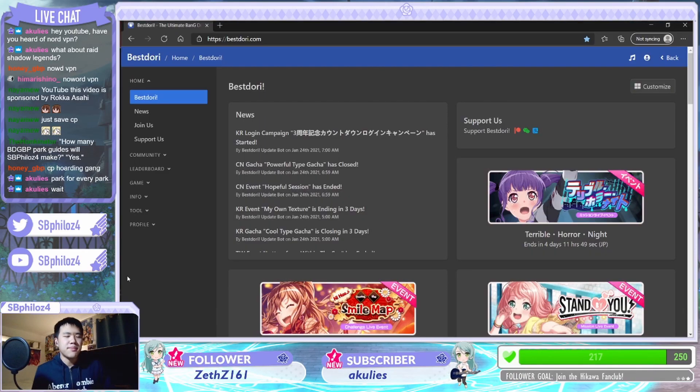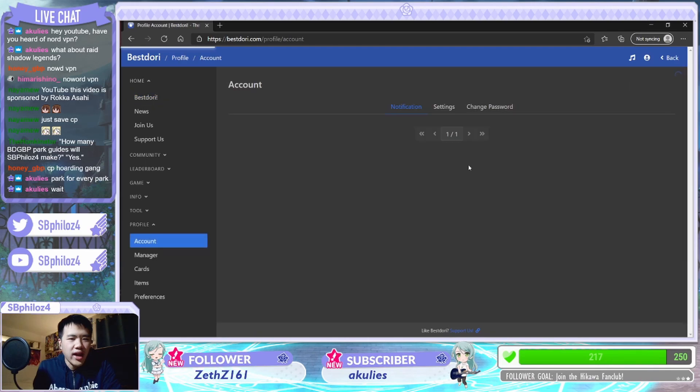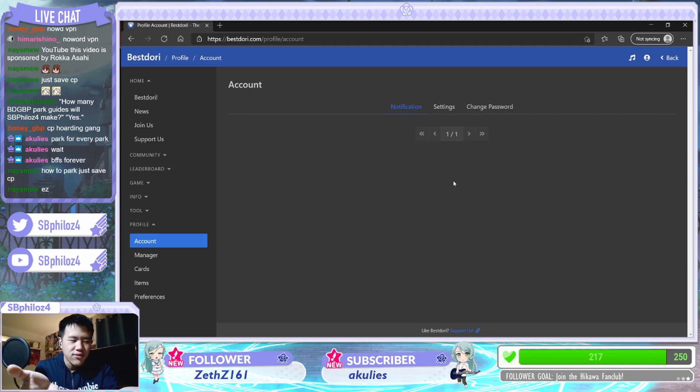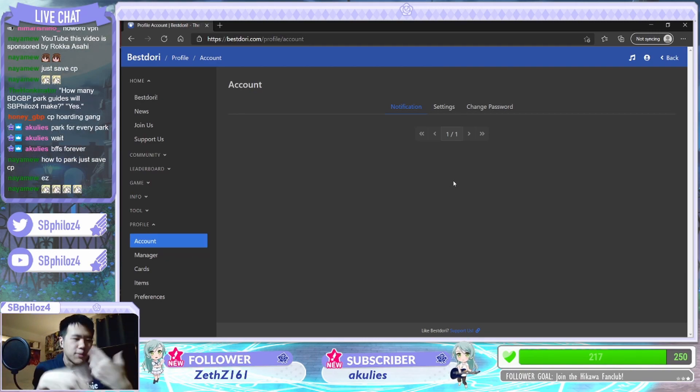Here is the website, best3.com, and basically all you have to do is make a profile. If you go on account, they'll have a login screen, and this is where you could create an account and such. I've already done that, so I'm already logged in. The one thing about best3 is that it uses the amount of cards that you have, and by using a computer algorithm and the cards you have,